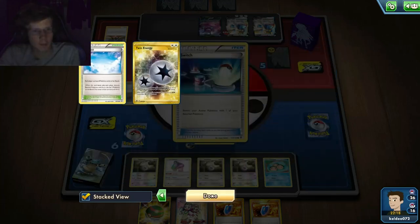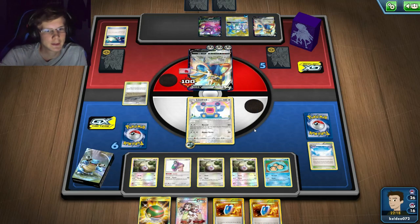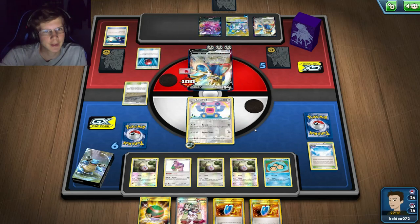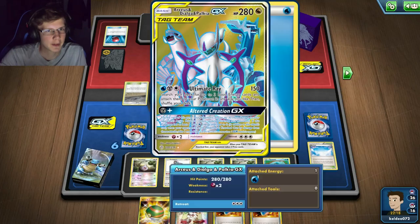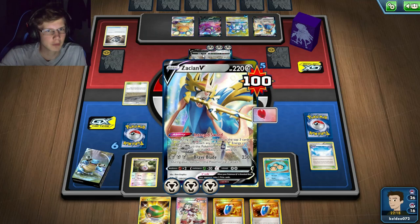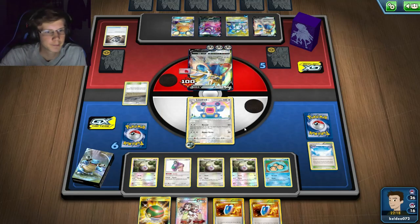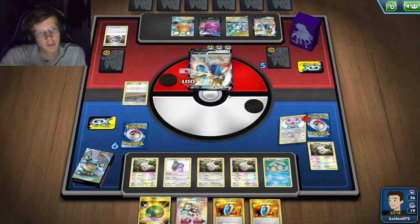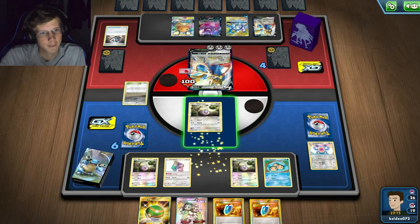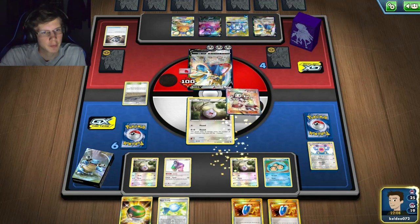I'd use Teammates to get a Field Blower. I think I may just have to stall - if he puts down another Swell that'd be really troll. To one-hit ADP I'd need more bench Pokémon. Actually I just have to one-hit Zacian because next turn he may just GX. It would have been so good if I knocked this guy out though - just one Exploud! I'll just put out a Whismur, I've got plenty of them.